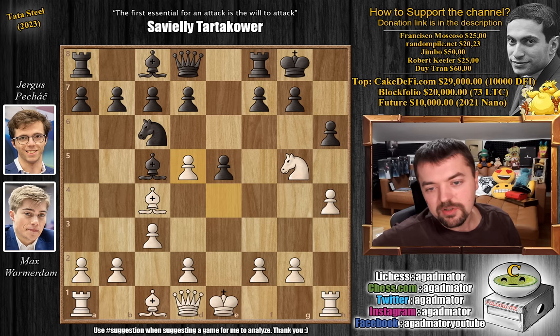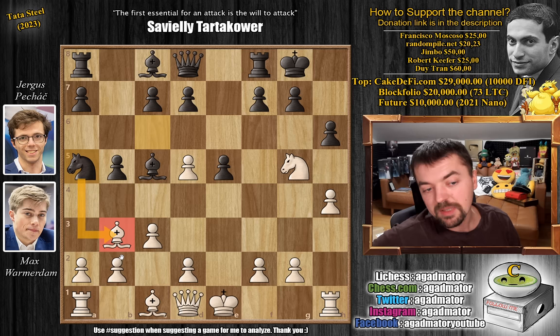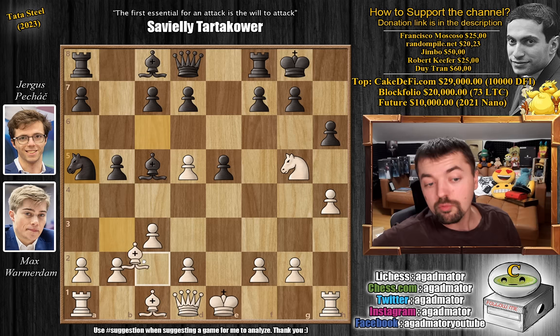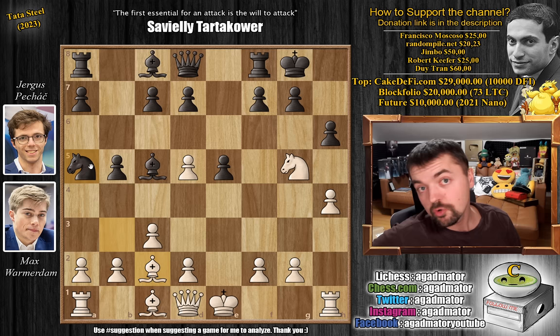So instead, after e captures on d5, b5 is played. Of course, if bishop captures on b5, you no longer have to worry about the bishop being on this diagonal. So bishop to b3, and now knight to a5 — trying to eliminate this bishop as it's an immensely strong attacking piece. So bishop back to c2, and now comes knight to b7. Bishop to b6 is a bit more precise because you have to worry about that pawn being pushed to b4.